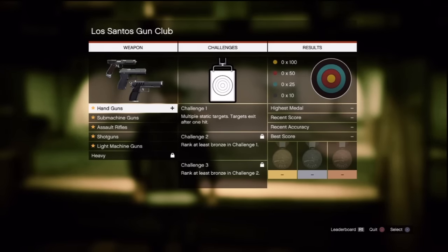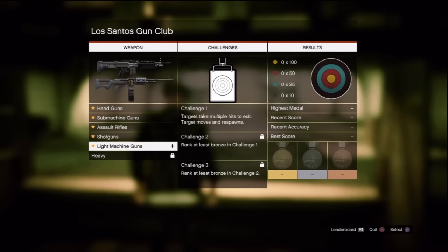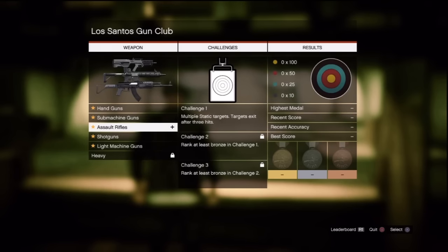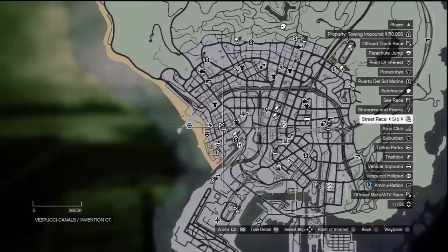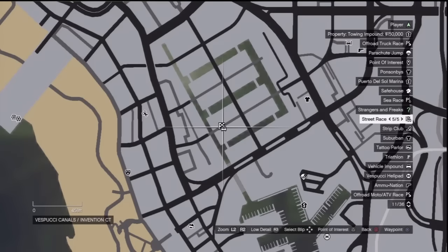For the shooting range, the list includes handguns, submachine guns, assault rifles, shotguns, light machine guns, and heavy weapons. Each has three challenges for a total of 18. You need bronze or better. Ammunition is unlimited so don't worry about that. Make sure you go to the shop with the gun range icon on the map. There are five street races total — bronze or better required.